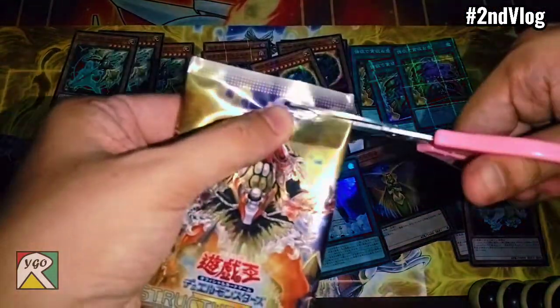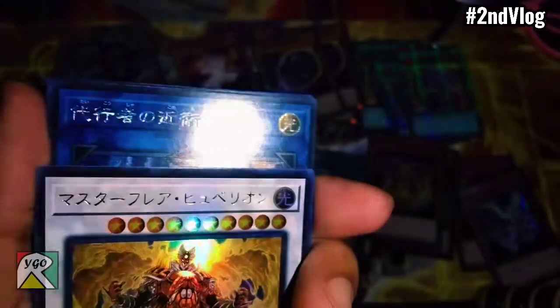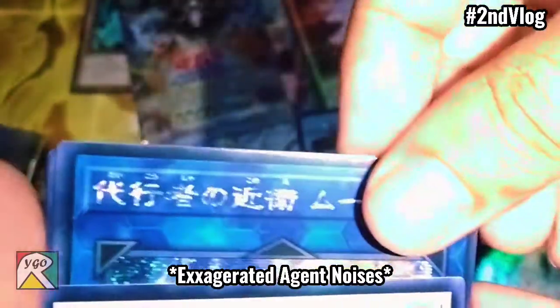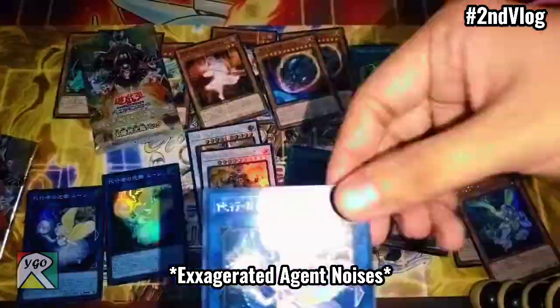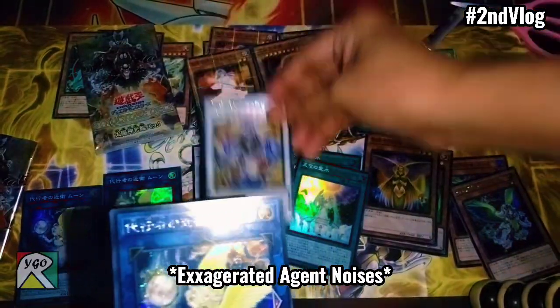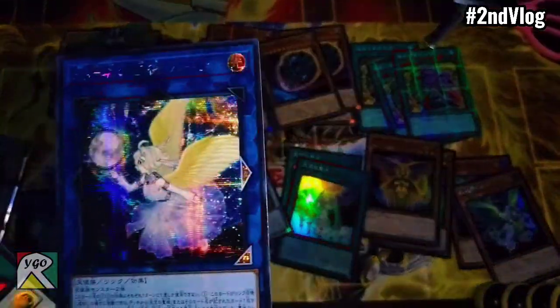And of course, the topper pack — the last topper pack. Looks like we are able to accomplish our mission to get the Link and the Synchro as our Secret Rare pulls!